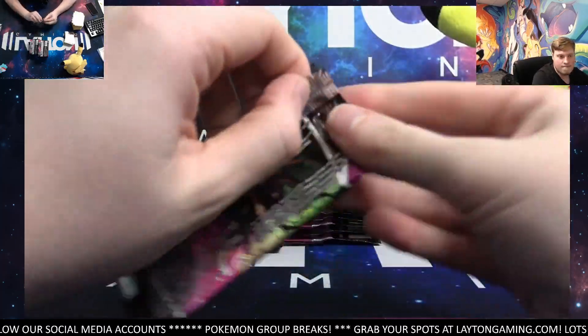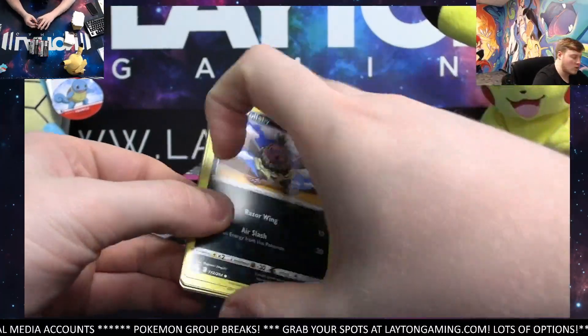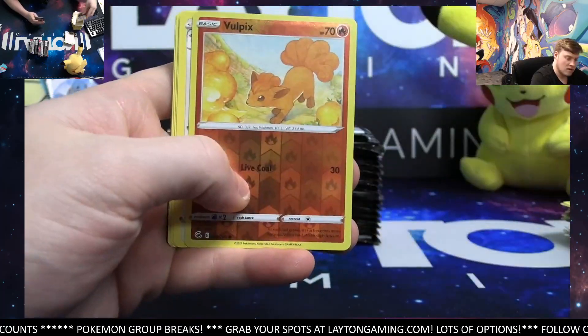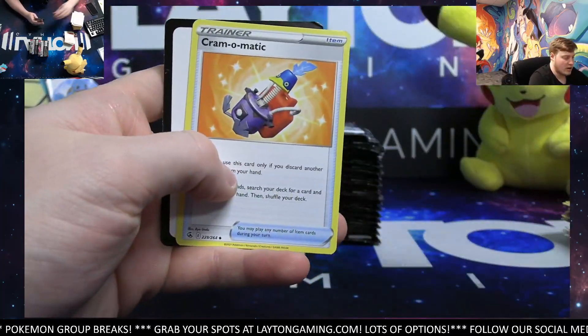Chargebug. Sean will probably send you a DM as well — maybe he can help resolve it, just send him over a couple of screenshots. Vulpix and a Blissey. CramoMatic.